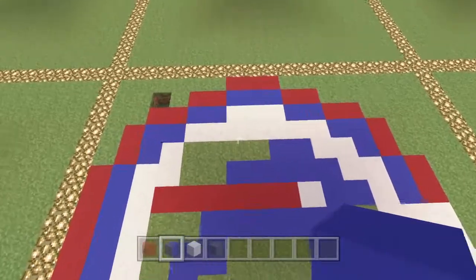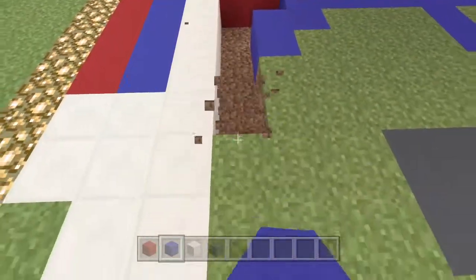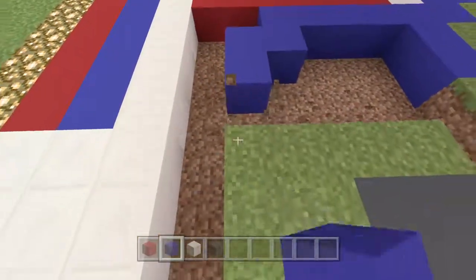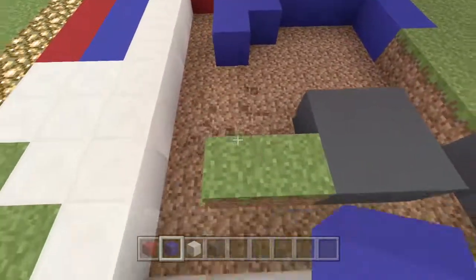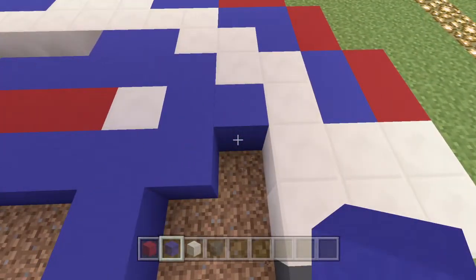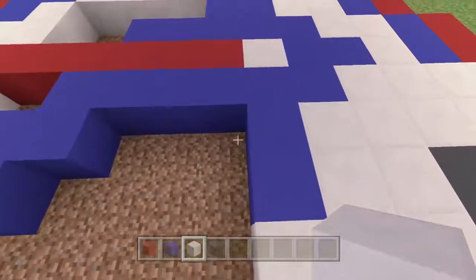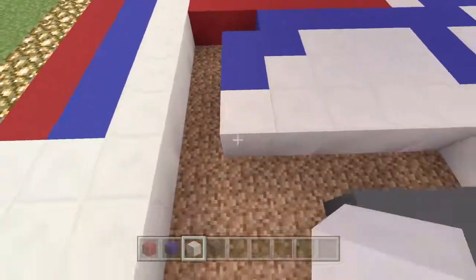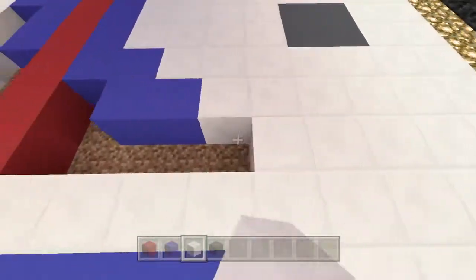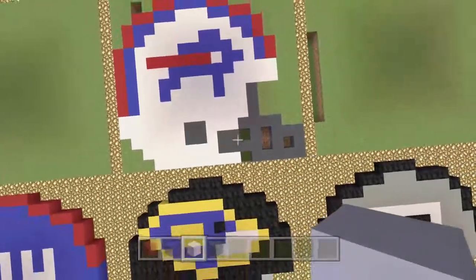Now we're just going to fill the rest in with white, so we're going to dig out all the grass. I do suggest that if you're actually going to do this - if this is your team and you want to copy and do this - just take your time with it and concentrate a little bit. I'm just whacking these out to make them really quick, so I am making just little mistakes here and there. You've got all the time in the world, so just take your time and try not to make any mistakes.